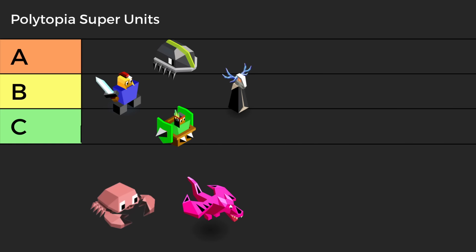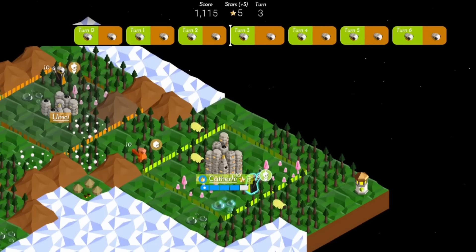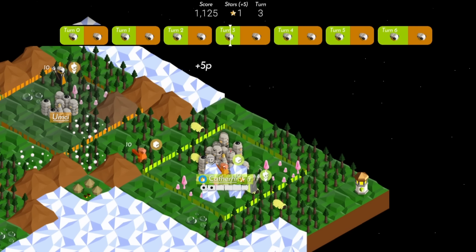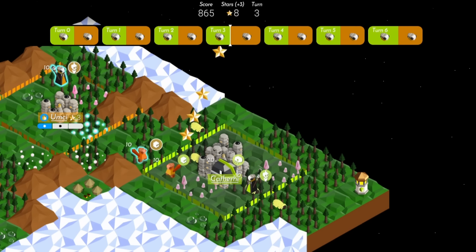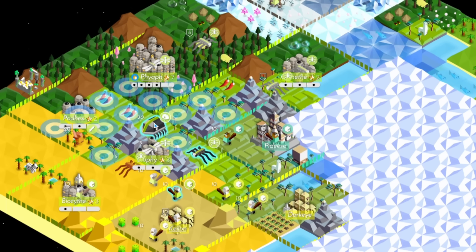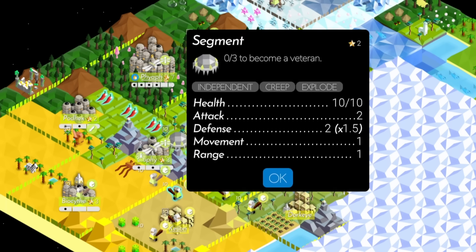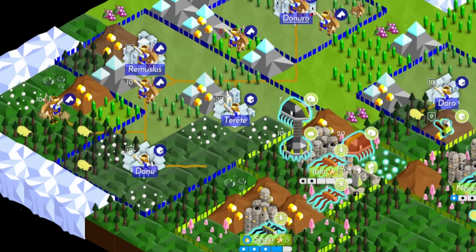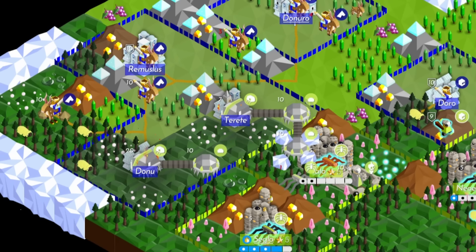Starting A tier, we have the Centipede. Centipedes have low defense and health compared to other super units, but make up for it with other features. First, you can get Centipedes fast — Cymanti can quickly push out a super unit thanks to their two capital fungi. Second, Cymanti's low health isn't that bad when you consider their ability to eat and produce segments. Lastly, they've got Dash, so they can move, attack, and siege all on one turn. No other super unit can do that.